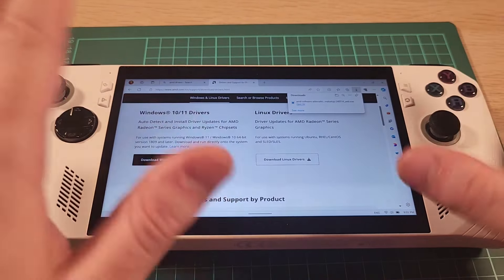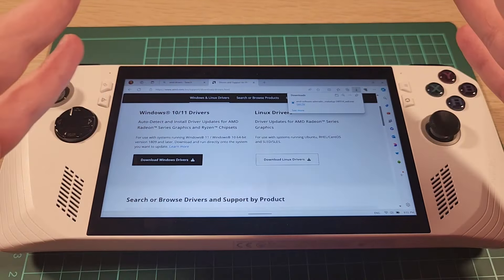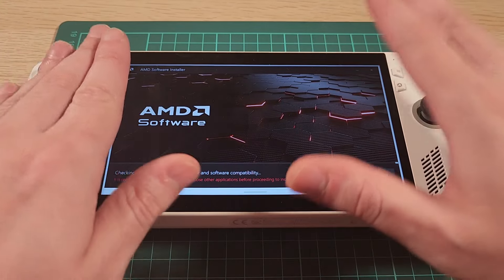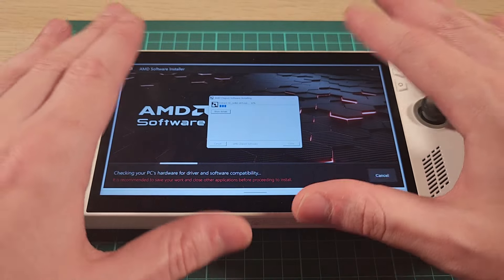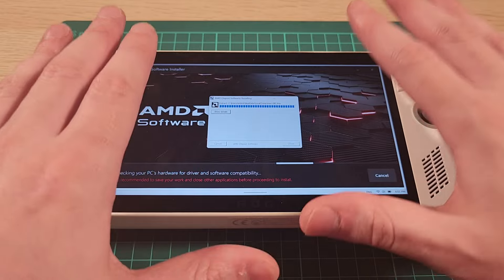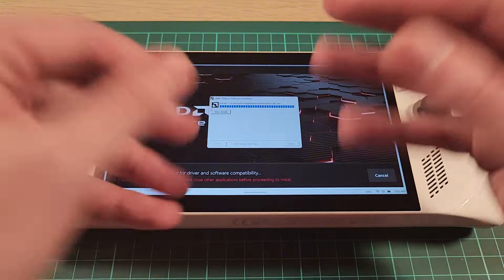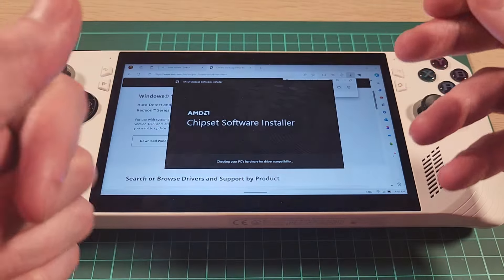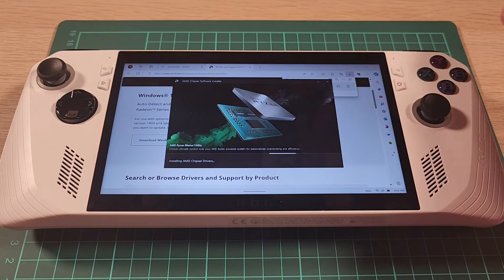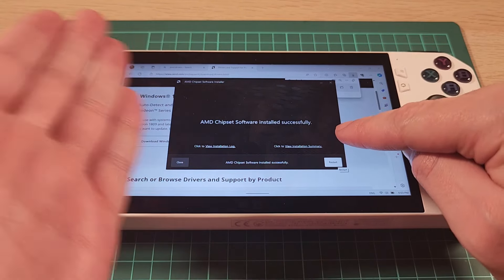The BIOS update didn't fix anything, so now I'm trying to update my AMD drivers. Let's see if that works. The thing with this device is it runs Windows and stuff breaks. I had a Windows update happen and everything was all wonky and I had to manually reinstall things. This thing is a clunky experience. I'm reinstalling the AMD drivers — it's been installed successfully. Let's restart and see if that fixes Fallout.